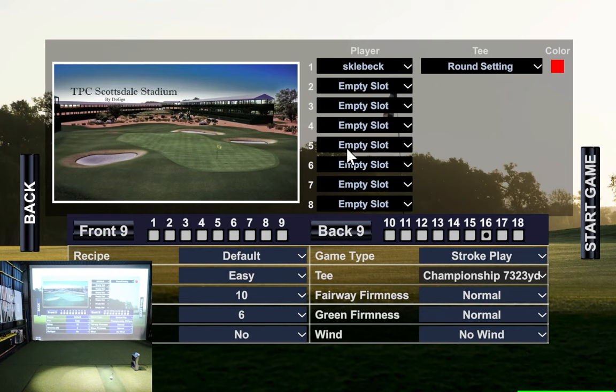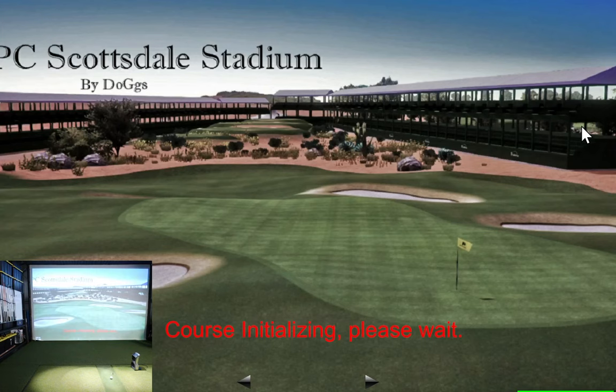I've got default settings set up right now. I can choose all front nine holes, but I'm going to unselect the back nine, unselect the front nine, and just pick one hole to practice on. Stroke play, championship tees, firm and dreary, firm green, no wind. Let's get into it and see where this pin location is.